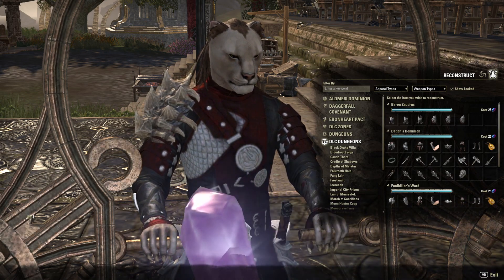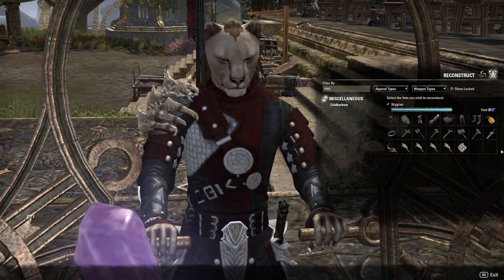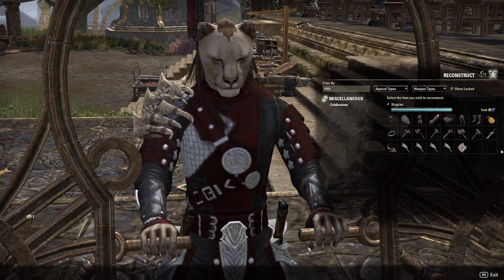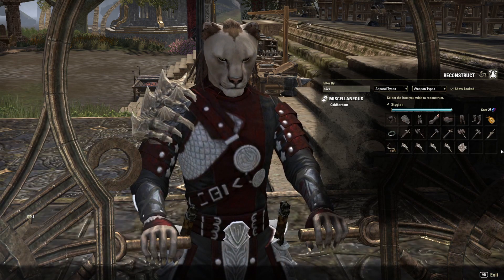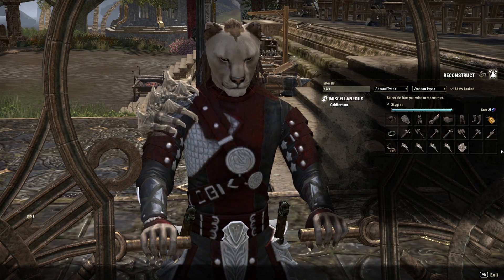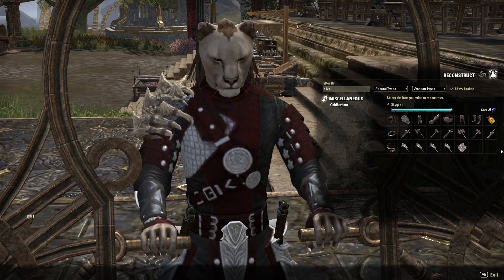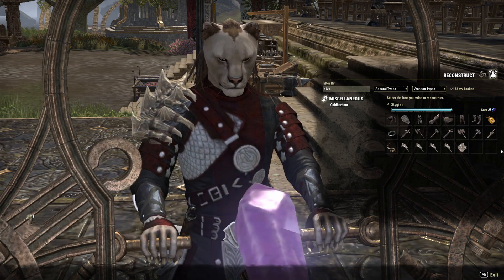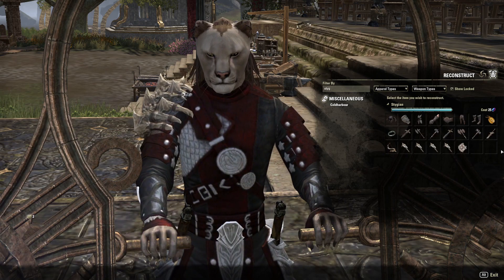Those are my alternatives for the stamina Templar. Now let's talk a little about Stamblade. I didn't test it much mainly because I know it's not going to be the best. Stamplar can keep up the mechanical stacks pretty easily because of biting jabs — you hit jabs one time and there are like four or five attacks that come out of it including the burning light, so you have five chances in a second to proc it. For Stamblade, it's going to be surprise attack and that's it, unless you're fighting outnumbered and hitting everybody with a Whirling Blade. I don't think it's going to be the best in PvP — there are going to be some better options.